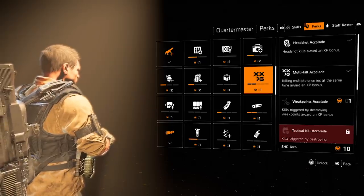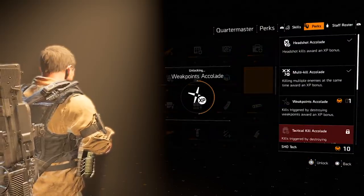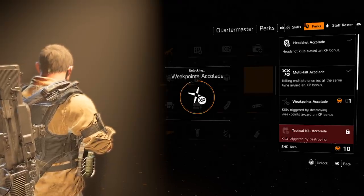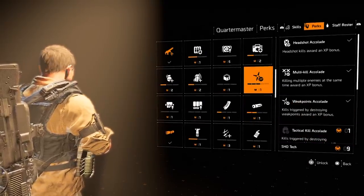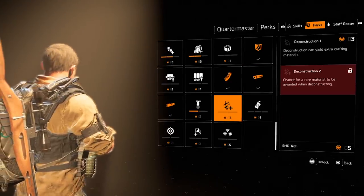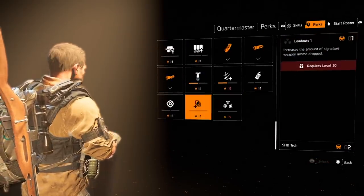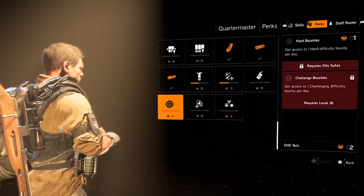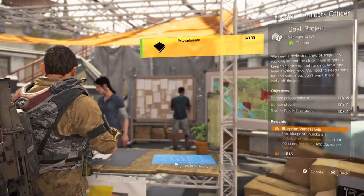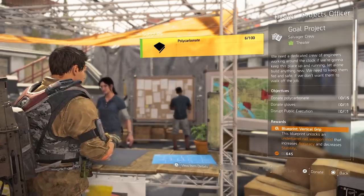At level 1 it grants bonus XP for headshots, at level 2 adds an XP bonus for multi kills, level 3 gets you a bonus for hitting weak points, level 4 adds extra XP for kills triggered by destroying environmental objects, and finally at level 5 you get an XP bonus for staying alive for a long time. The Deconstruction perk yields extra crafting materials which can help you complete settlement projects faster and gain XP from those — the requests you find in settlements to donate resources or complete extra missions in return for a nice XP payout. Combined, these XP bonuses will really add up if you get them in early, so don't miss out.